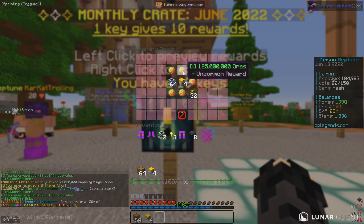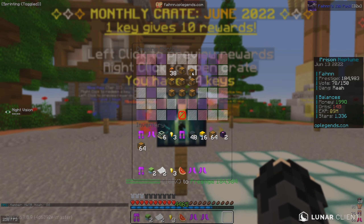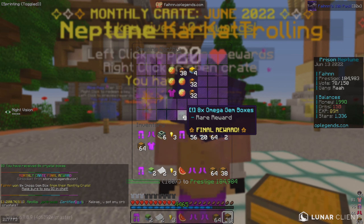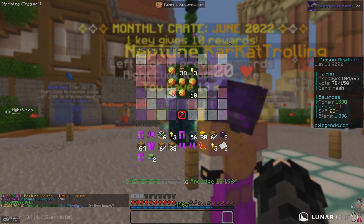We are getting so much orbs — it's insane. A bunch of pet boxes too, hopefully we can pull a mythical pet. Still no chest plate after 16 crates — I'm kind of losing hope but it's literally impossible we don't get one. We keep getting pieces we already have, and a lot of omega gem boxes — which I'll take over a monthly pickaxe since those are pretty useless. Finally — we got the mythical chest plate! The final reward gives us more omega crystal boxes.